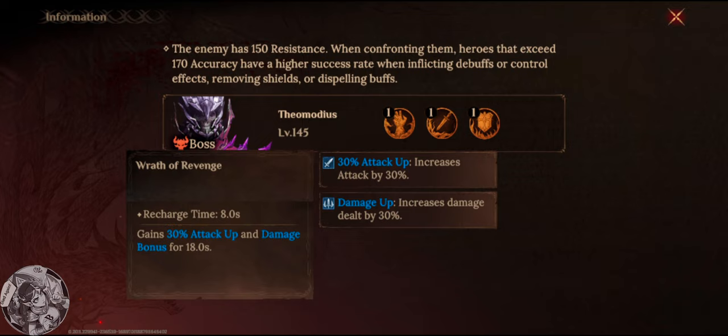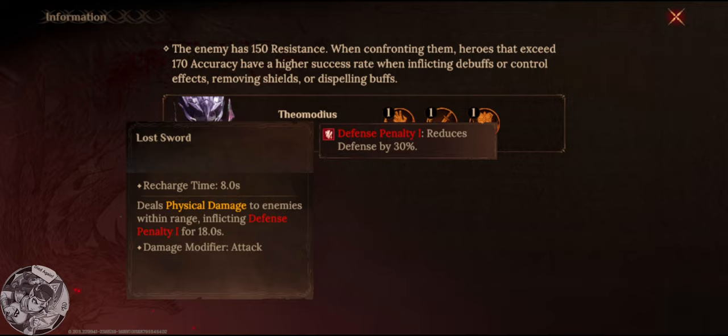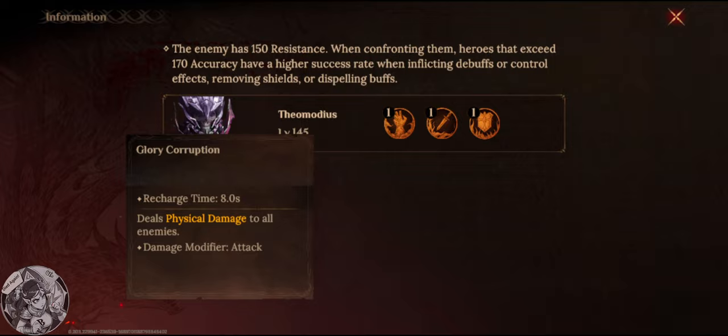It deals physical damage to enemies with King Rage, so I'm gonna guess it's either going to be a nine-by-nine or a diamond. I'm gonna use the positioning I do for curse of venom — that way only one of my guys gets hit. Then there's his ultimate, which is also an AoE.